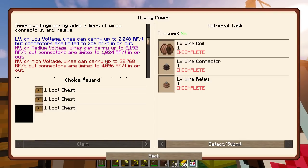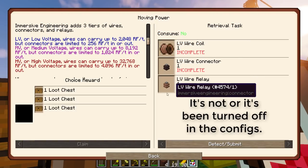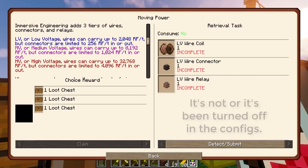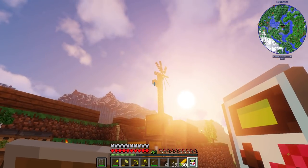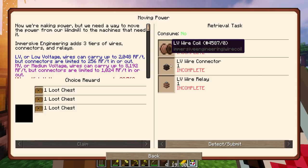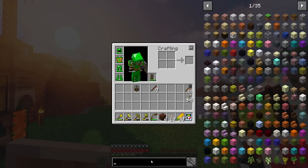Power lines, if this is the right version of Immersive Engineering — and I think it is — they'll start zapping you now unless you insulate them. I don't think I really need to go above LV for this. It requires me to make LV components, so I might as well. I need one wire coil, one connector, and one relay. That should be really easy.